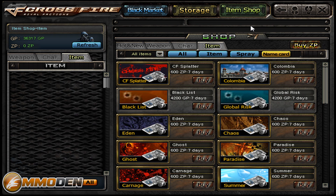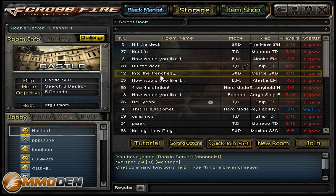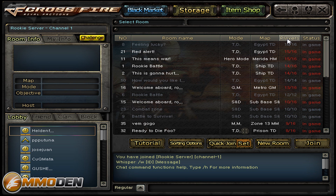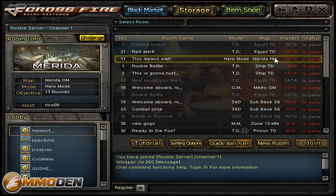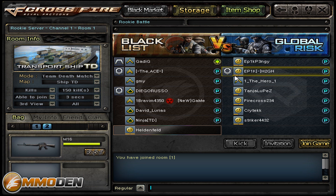It's a first-person shooter so there's no character model customization in the traditional sense, but they did put some effort into the item shop. Let's go back and jump into a game. You can see the game list shows HN, TDM, and other mode indicators. Let's jump into this rookie battle team deathmatch. I'm going to pause the video while we load in because the game doesn't like Fraps too much — I'll see you on the other side.